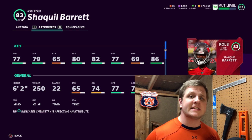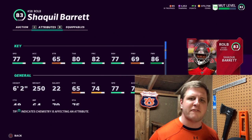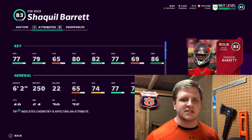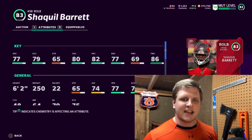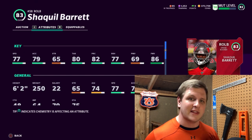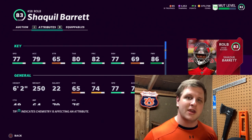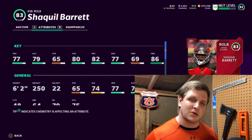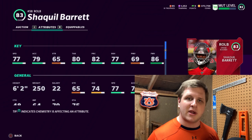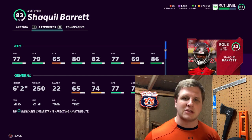At right outside linebacker I went with Shaquille Barrett — 77 speed, 79 acceleration, 86 finesse move. His stats don't jump off the page, but I find him just getting off the block off the edge consistently. Offensive linemen aren't very good at blocking right now unless people pump a lot of coins into their line, which I personally think is the last position to upgrade. Shaquille Barrett's 86 finesse move lets him shed a lot of blocks and get to the quarterback.